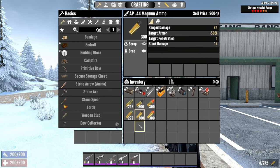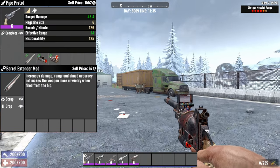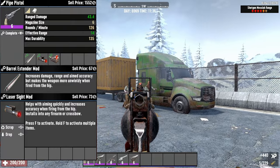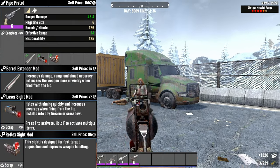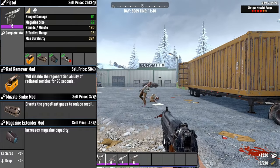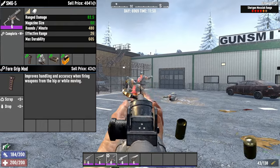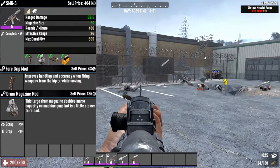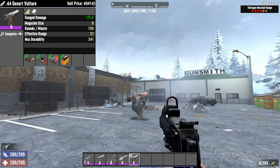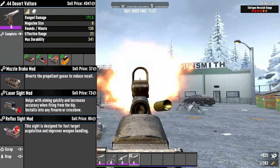What about the best mods for the pistols? For the 9mm Pipe Pistol, the Barrel Extender mod increases damage, range, and aimed accuracy while decreasing hipfire accuracy. The Laser Sight mod increases aim-down sight speed and more accurate hipfire. The Reflex Sight improves weapon handling and fast target acquisition. For the pistols, you should use the Rad Remover mod, the Muzzle Brake, the Magazine Extender to increase magazine capacity, and the Laser Sight. For the SMG, the Foregrip increases handling and accuracy while hip firing or moving, the Drum Magazine to double magazine capacity, the Muzzle Brake mod, and the Rad Remover mod. For the .44 Magnum Revolver and Desert Vulture, use the Muzzle Brake mod, Laser Sight, Reflex Sight, and the Rad Remover mod.